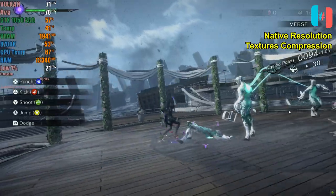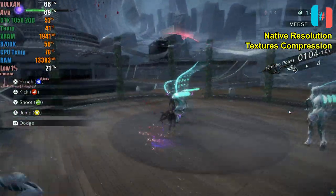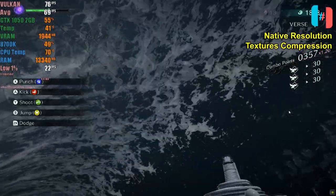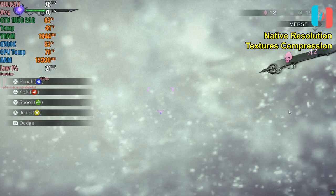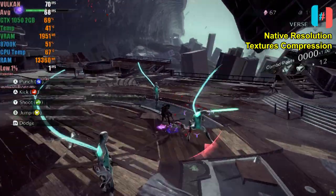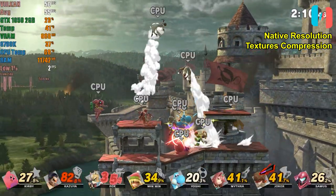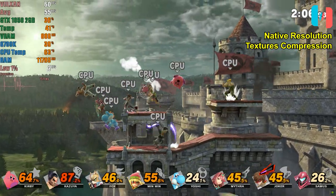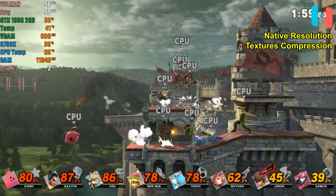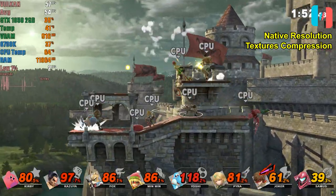Finally, let's test Ryujinx, a Nintendo Switch emulator focused on accuracy. Tests run at native resolution using Vulkan with texture compression enabled. Bayonetta 3 is not yet fully playable — it experiences significant frame drops during shader compilation and the emulator crashed when changing scenes due to VRAM exhaustion. Super Smash Brothers Ultimate with 8 characters on screen delivered surprising results, maintaining full speed with only a few hiccups even without precompiled shaders. Be cautious with heavier games on Ryujinx with a 2GB VRAM GPU, as crashes are frequent and you could lose your progress.